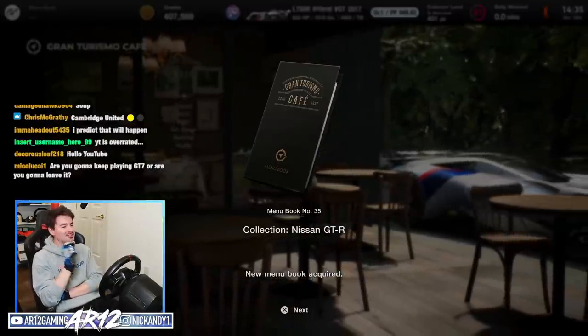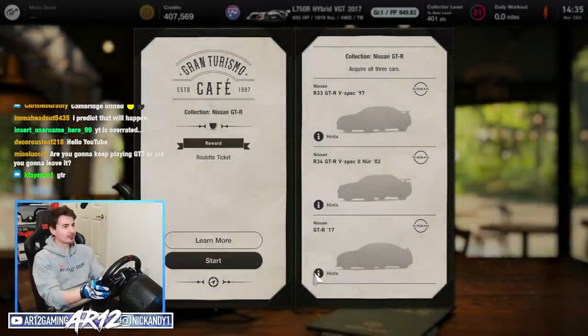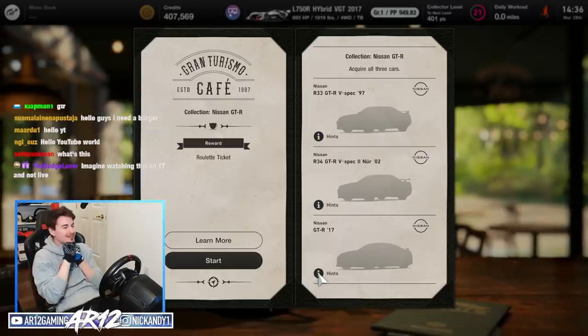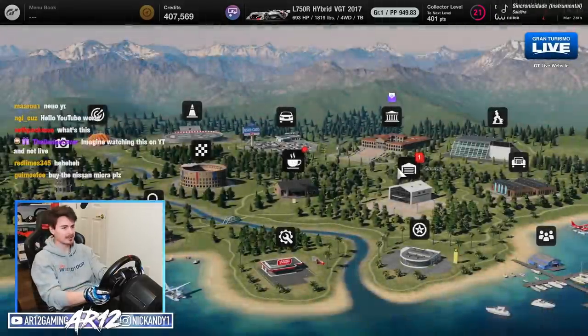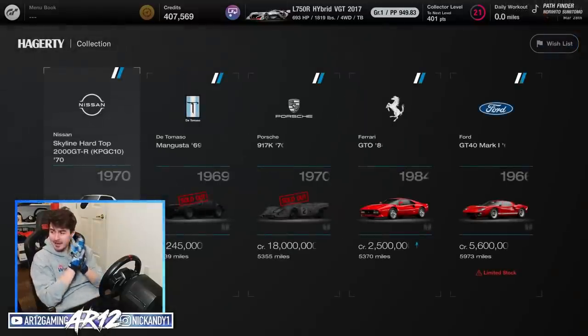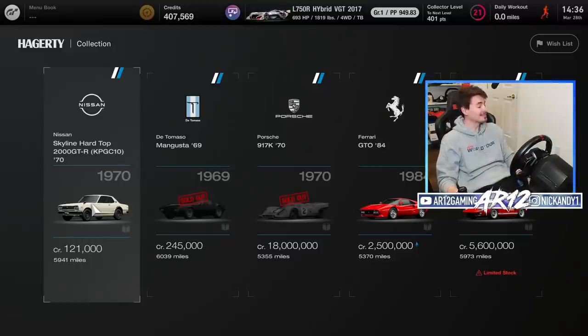Up next is our Nissan GT-R collection — no way! What do I need to earn for that? An R33, R34, and an R35? No way! Speaking of GT-Rs, some people in Twitch chat were telling me that in the legendary car dealer there is actually another GT-R. This is the 2000 GT-R in the legendary car dealer. It only costs 121,000 credits, which, let's be honest, in comparison to these, isn't actually very much. I want to do some math.